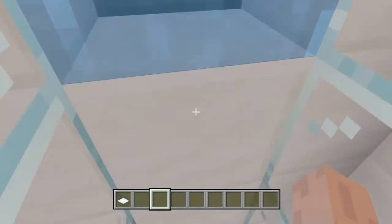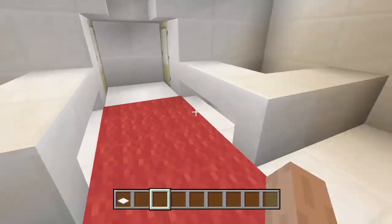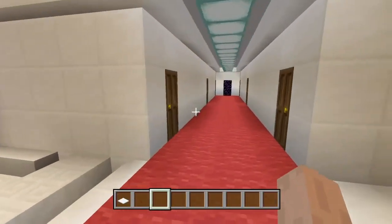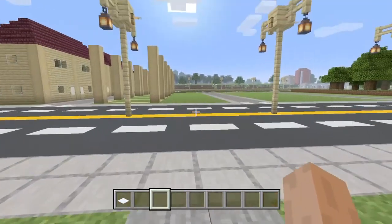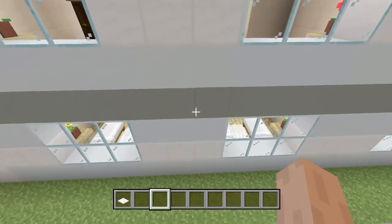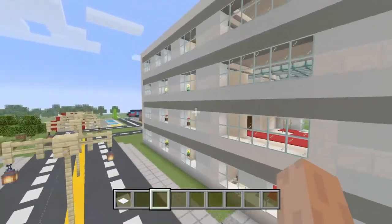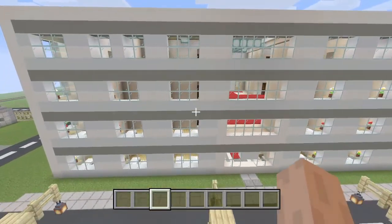There's also a receptionist desk over here - two receptionist desks. And there's these obsidian doors, because those are actually emergency exits. As you can see, the style of this - I used white concrete, light green concrete, and some quartz in there. This is truly one of my best works, job well done for me.